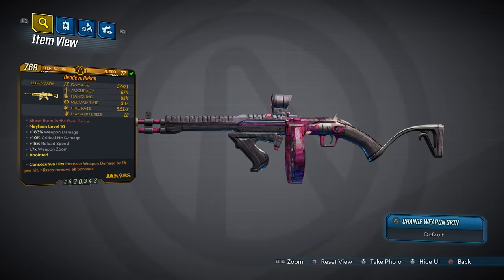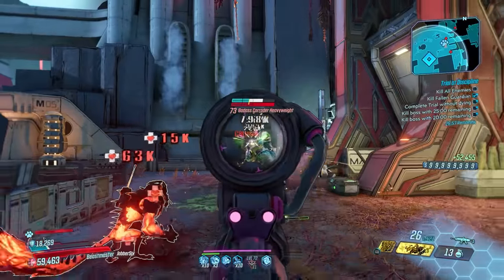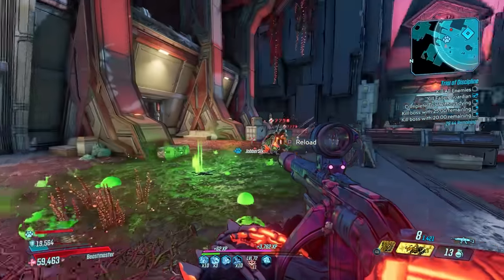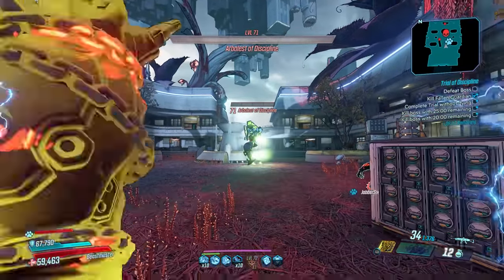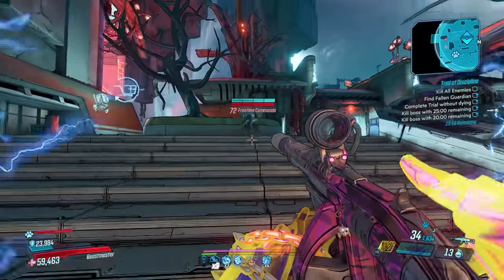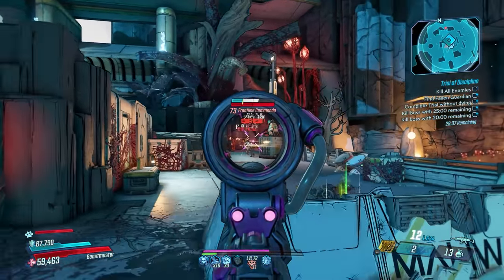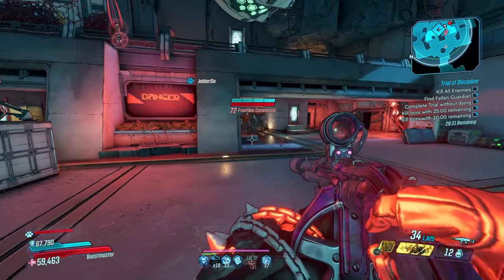At number 10 is the Becca. This Jakobs AR is one of my favorite guns in the game — I love the look, the feel, the power. The only downside is you can only get one per character, it doesn't spawn on the Diamond Loot Room wall, and you'll have to complete the Hammerlock Hunts on multiple characters for a perfect parts version. That said, even the worst parts version will still shred. The anointment reroll machine eliminates the old obstacle of getting a perfect anointment. The Becca is absolutely lethal in the hands of Fl4k, but all four vault hunters can use it to amazing effect.